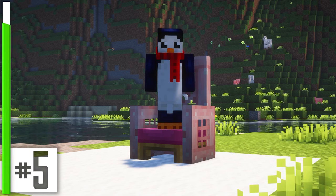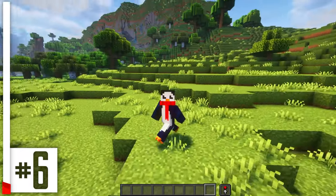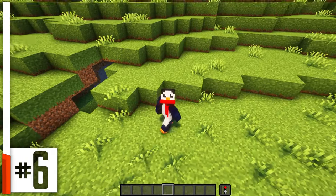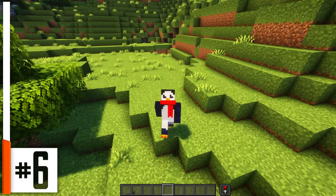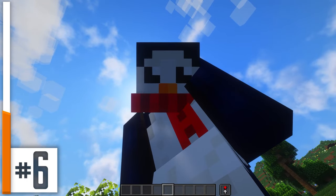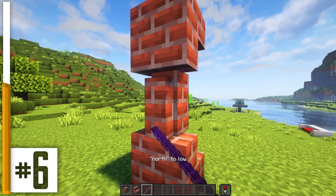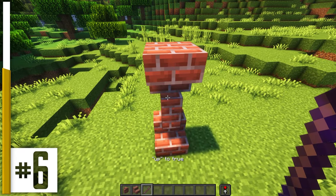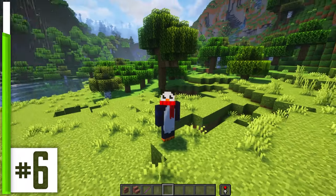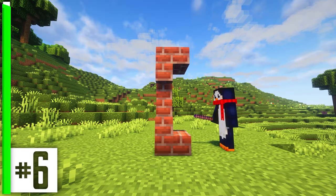Or you could just use one and make a cushy chair. I know vertical slabs are a bit of a meme in the building community, and rightfully so, because I don't think they'll ever be officially added. But using some illegal tricks, we can come pretty close. Take a wall and put it like so. Get out your debug stick. Toggle on the north face of the wall. Turn off the up side. It doesn't quite work when viewed from the front, but when viewed from the side — that, my friends, is basically a vertical slab.